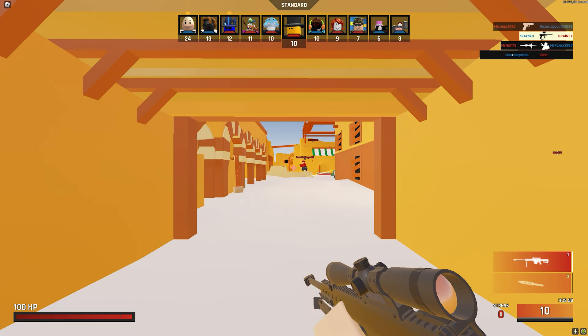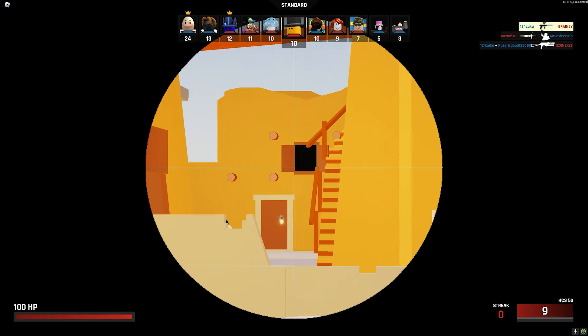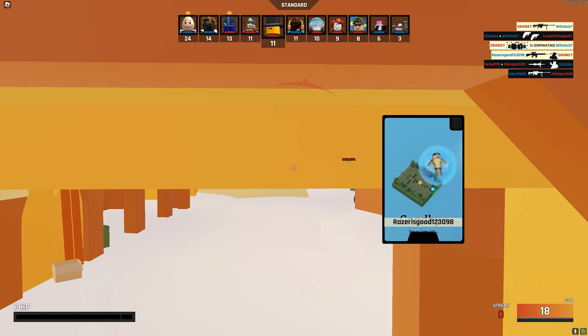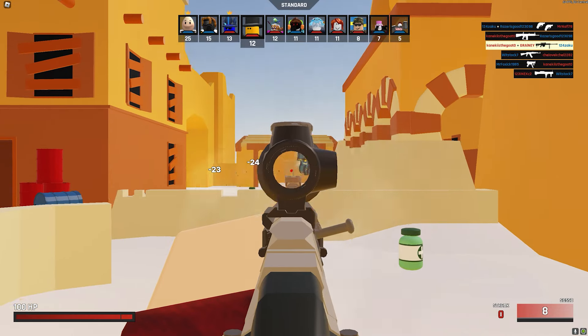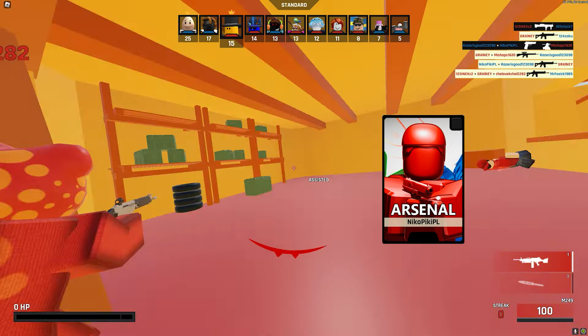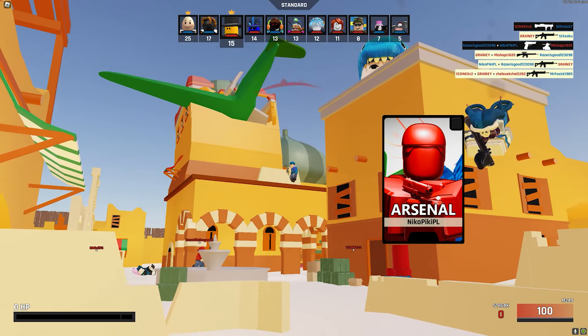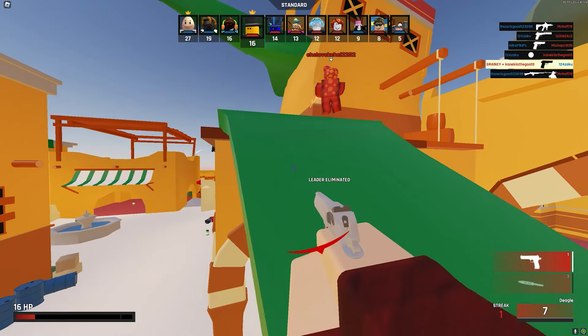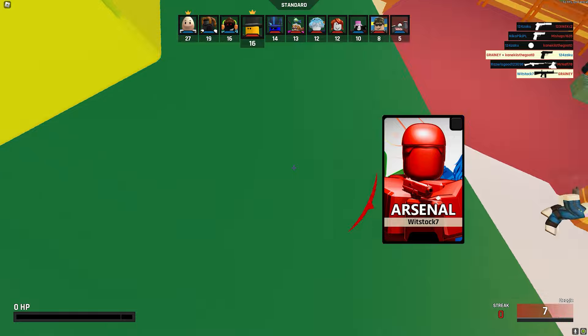Let's see what the sniper scope looks like — is it any different? It's better actually. It doesn't have the laser though. He's doing the rocket thing, I want to do that. It looks like at the top right, multiple people can get an assist, which is kind of wild.